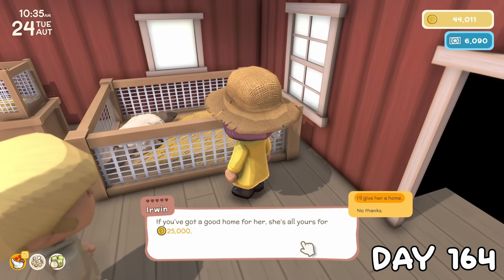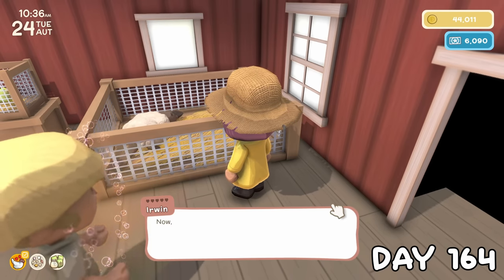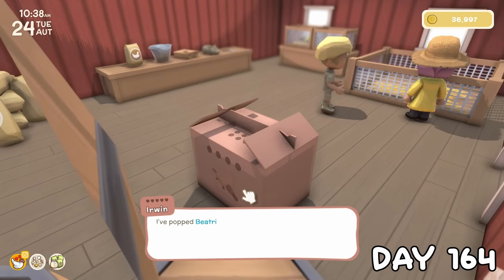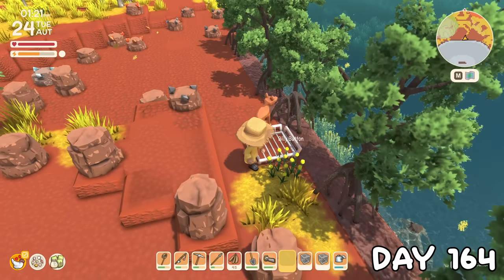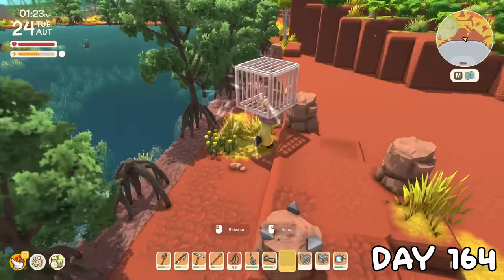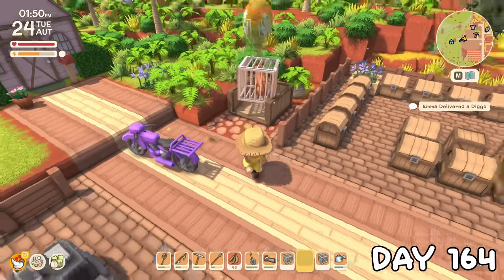On this day, I decided Mon needed a friend — well, of the same species. I kept the name Beatrice and popped her in her new pen. Then for the afternoon, I reattempted my goal of trapping one of each diggo, starting with one near home, and after a bit of practice I managed to send it off. I found a second one near home but it got away into the water, and found another in a different location, sending it off successfully.